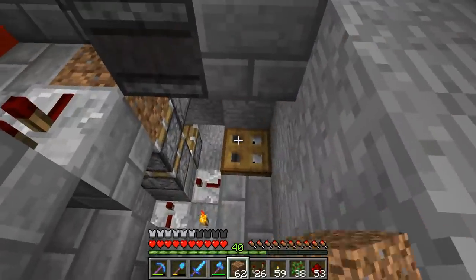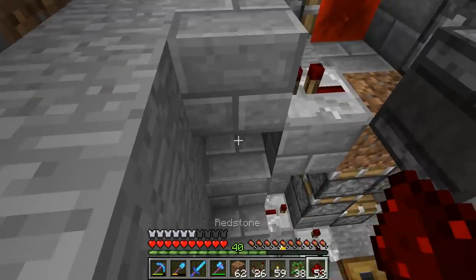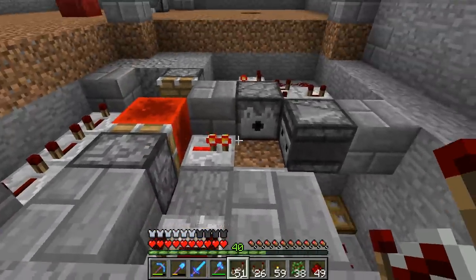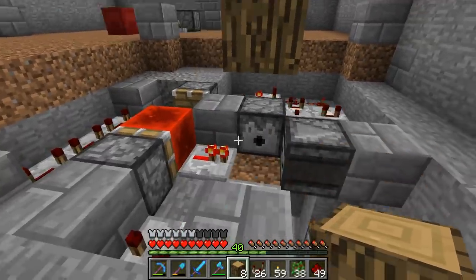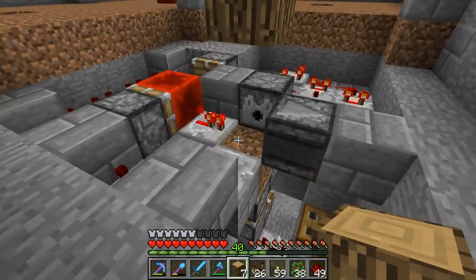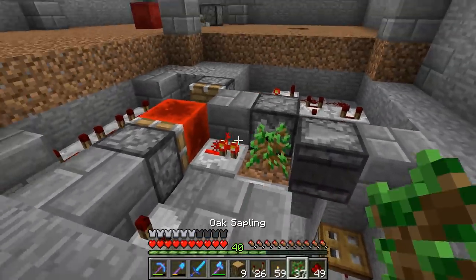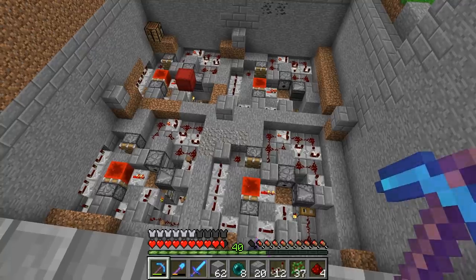We've got a trap door down here. Like we saw before, if we send this a pulse, it activates this twice. That didn't work. Is it because of that thing? Did that mess it up? Okay, it worked that time. So basically from this, we're supposed to branch down to here. Let's just see what happens if we put a log there. Oh, that was good. That's what it's supposed to do. Looks good. Let's give it a test run here. We're going to plant a sapling. I think we're good to go.